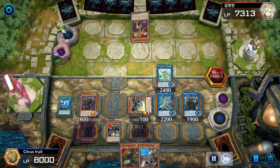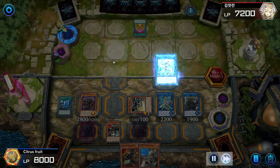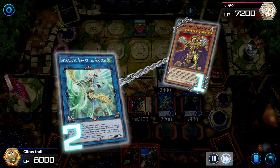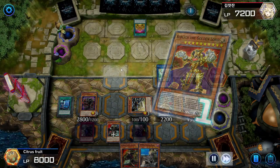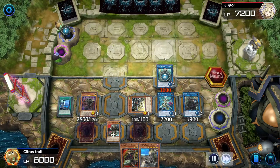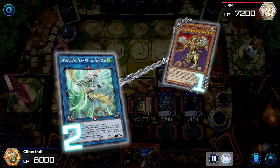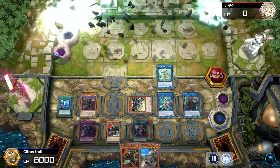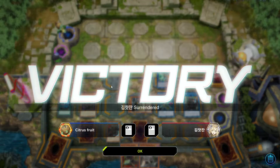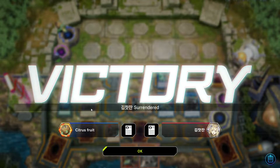Our opponent activates Aldritch — we're just going to negate it; there's no reason to let it go off. Our opponent attempts to summon Aldritch again, we will not let him. Aldritch is negated for the whole turn. Our opponent scoops because if they have back row we can just pop it with Spiral Sleeper, and our opponent recognized they cannot push through and surrenders. Remember, Sleeper is a quick effect once per turn — so in our bonus turn we can pop two at the start, then pop another two.